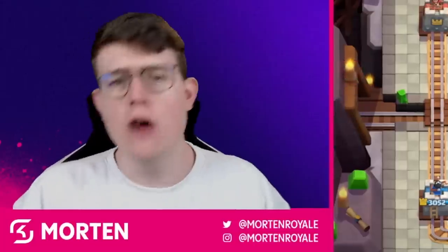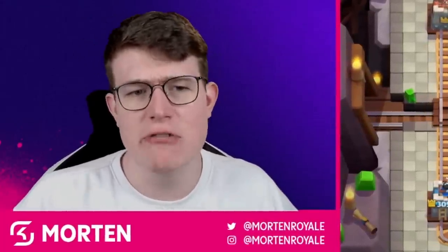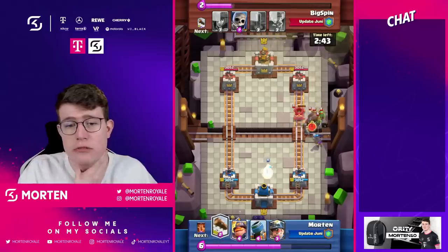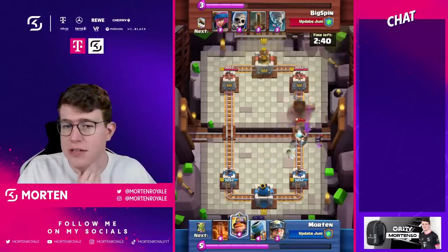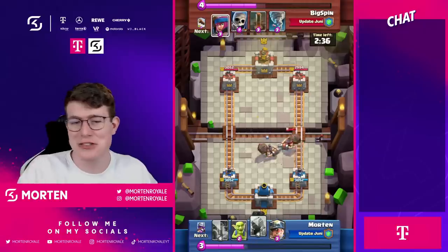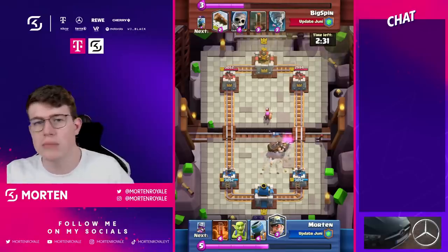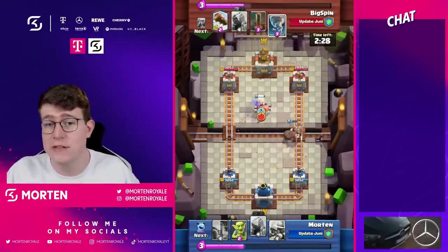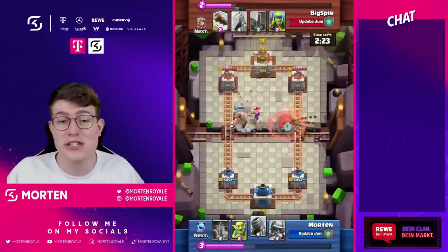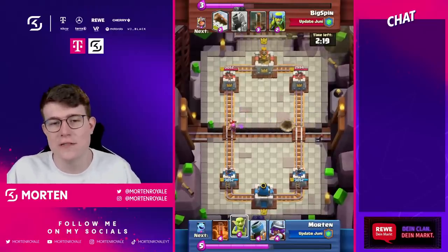How would I rate the Evolution Mortar compared to others? It's hard to say right now, but I think once the Evolution Royal Giant and Firecracker get nerfed, the Evolution Mortar could be the strongest one. The evolution is incredibly busted and game-changing — it helps with getting chip damage on the tower, performs way better on defense, has more HP, and attacks faster. Those are my main concerns about this card.